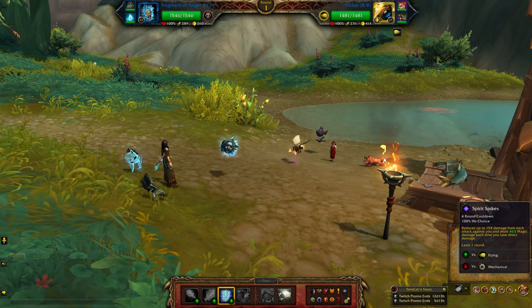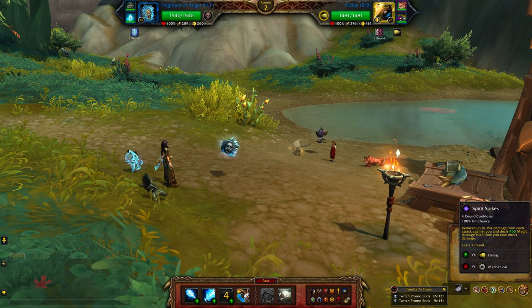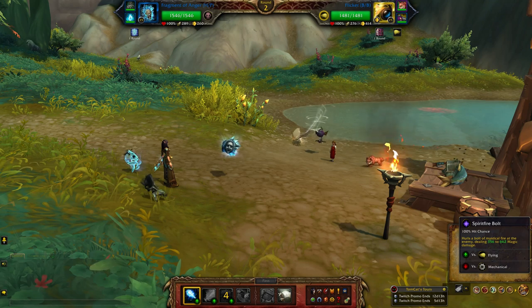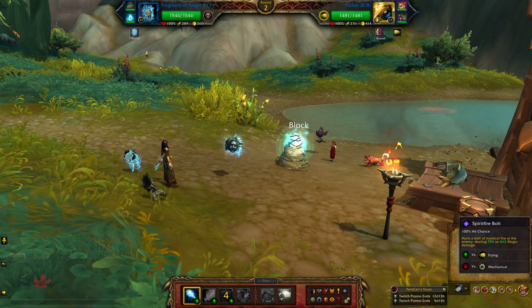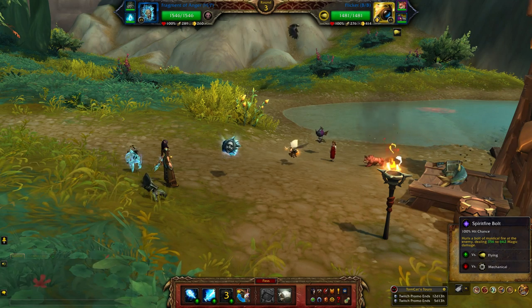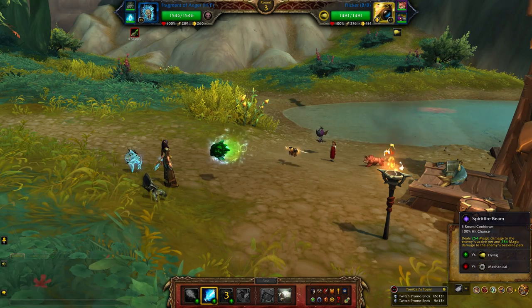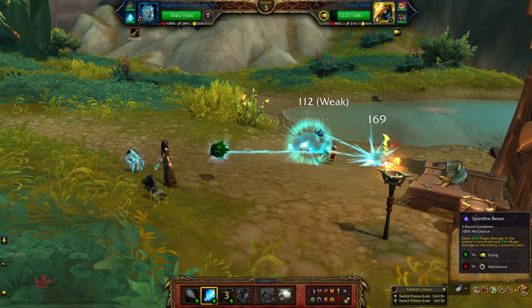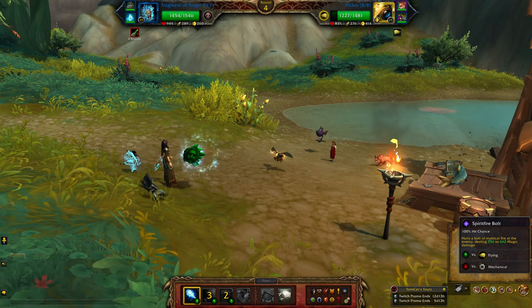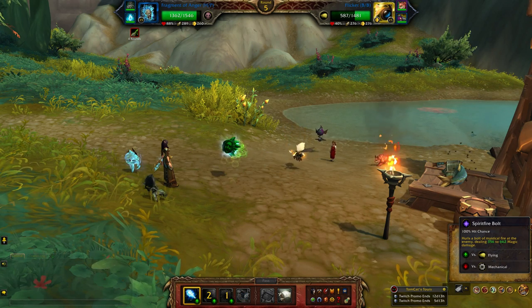To start I'm going to apply Spirit Spikes and then use Spiritfy Bolt until both of his defensive abilities are gone. That actually took out both, so that's good. Now I'm going to use Spiritfy Beam and Spiritfy Bolt, just keep going with that.